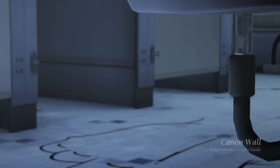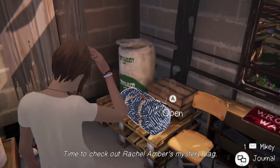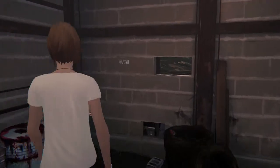Hi everybody, it's Jan here from thegamiac.com. Here we are today back in Before the Storm, episode 2, grabbing the cannon wall achievement. This is to find graffiti tag number 4. This is when you are in Rachel and Chloe's clubhouse.